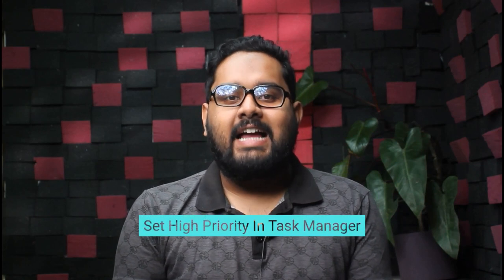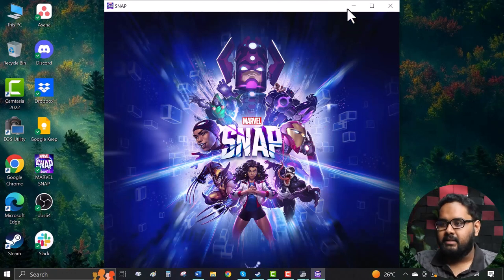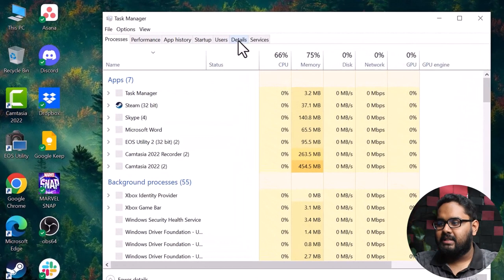Our next and final method is Set High Priority in Task Manager. Doing so will ensure that your game gets the maximum priority, including additional RAM allocation. Open the Steam game, then minimize it, and go to the Task Manager again using Ctrl Shift Escape. Now go to the Details tab.